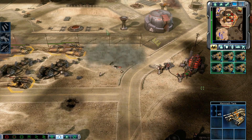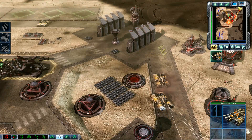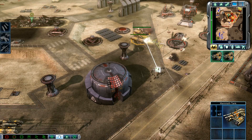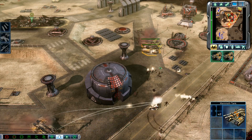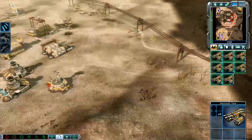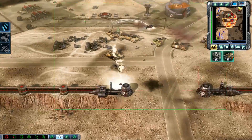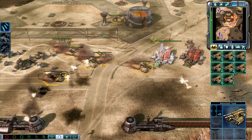Going in. Flatten them. Unit under attack. Roll it. Fire! Move it up! Predator crew ready for action. Enemy unit sighted. We should push forward. Let's have some fun.